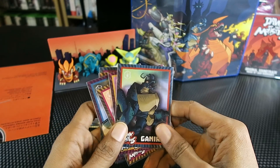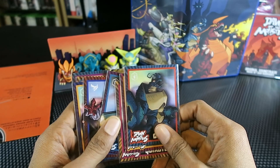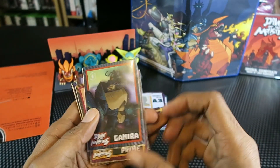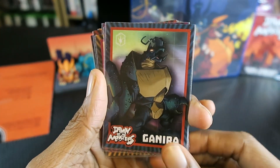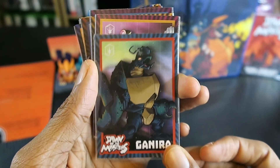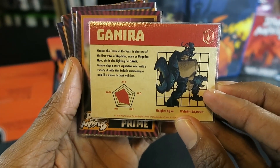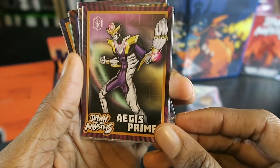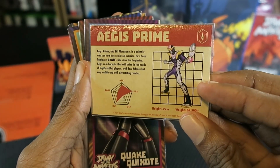Before I started recording this part of the video I grabbed my protective card sleeves for trading cards and put each individual card inside the sleeves since they don't come with one. I'll show off the cards. I don't know if I'm going to be able to pronounce all of these monster names. First one is Ganyera — on the back it gives the stats and description of the monster. Next we have Aegis Prime, and I'll show off the stats for each one.